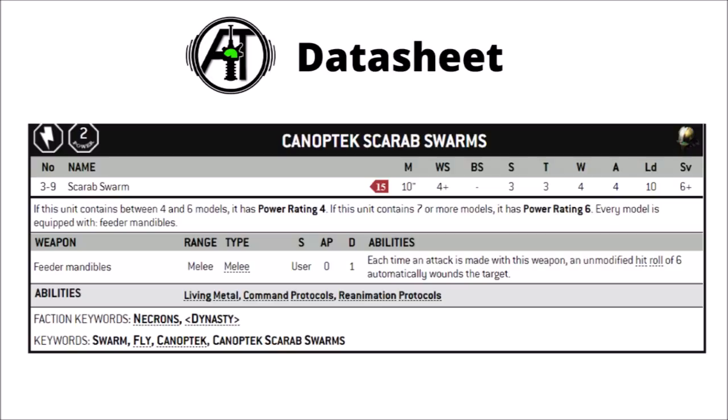Typically big things tend to have decent armour saves, so the scarabs won't do all that much against them, but they will stack a fair few saves. A full unit of 9 might do around 2 or 3 wounds to a toughness 7 vehicle, for example. With no AP, they really are only all that good against low-save targets. In terms of special rules, they just have the standard Necron ones: living metal for a little bit of regeneration, command protocols, which could potentially be useful, and reanimation protocols — though it's quite unlikely that you're going to get back a full base of these guys. They do have 4 wounds, making it very unlikely you're going to get any back unless you lose absolutely tons of them all from one unit's firepower.